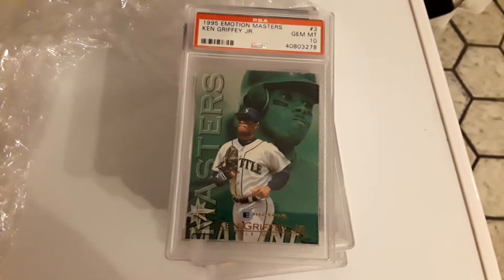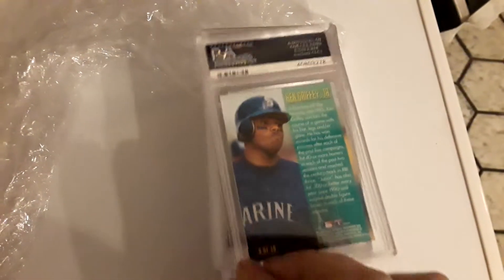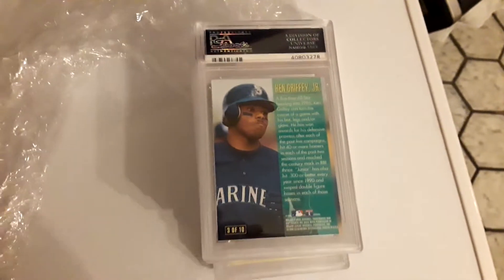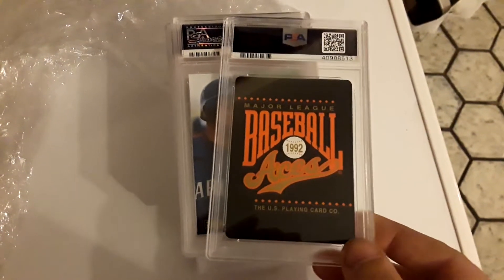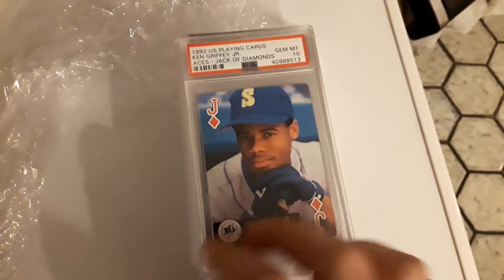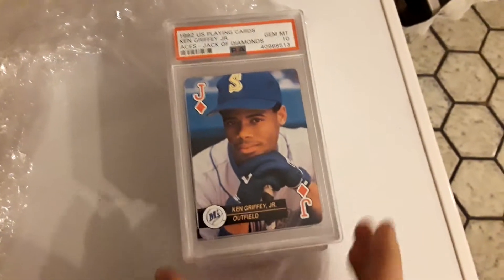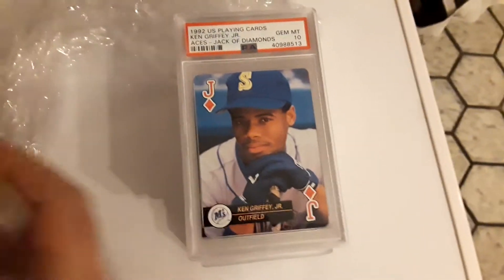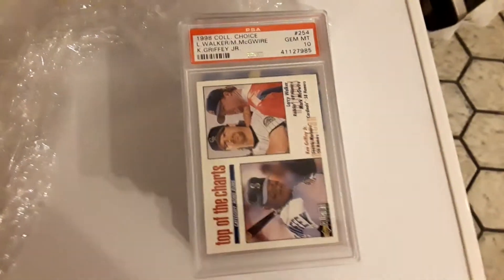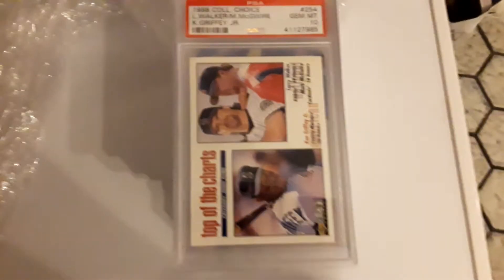1995 Emotion Masters. Now we've got a Playing Cards — which is the Jack of Diamonds. And then 1998 Collector's Choice with Larry Walker, McGwire, and Griffey.